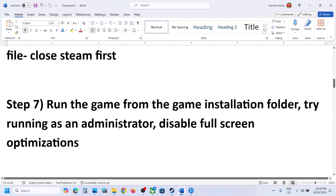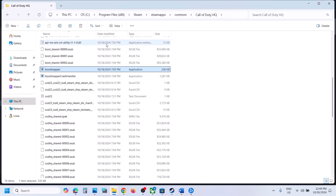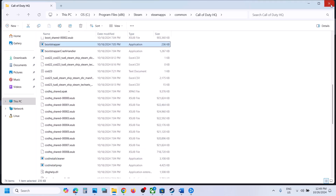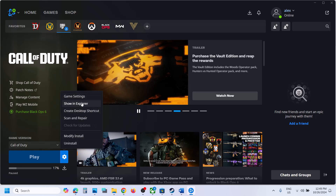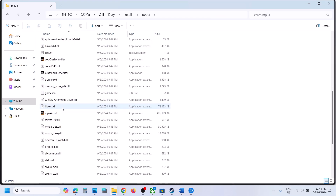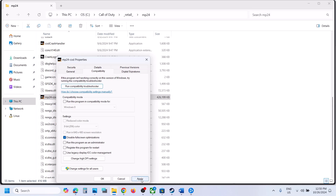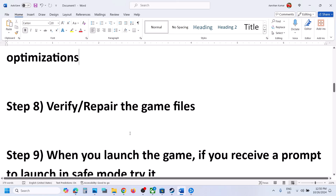The next step is to run the game from the game installation folder. Right-click the game, select Manage, then Browse Local Files, go to the game installation folder, find the game exe file, and double-click it to launch the game. You can also disable full screen optimization — right-click the game exe file, select Properties, go to the Compatibility tab, put a check on Disable Full Screen Optimization, hit Apply, and click OK. You can also try running the game as an administrator from here.